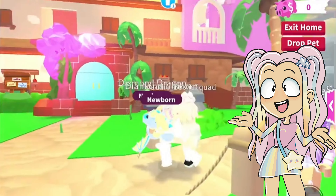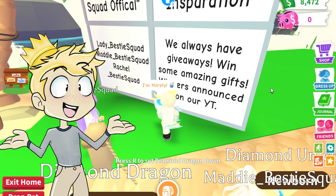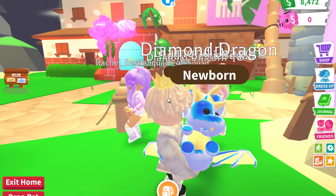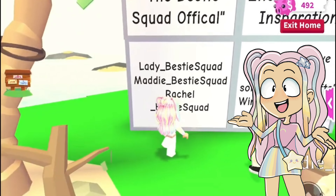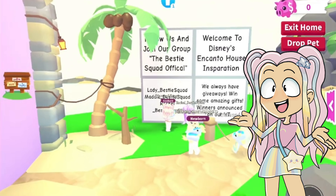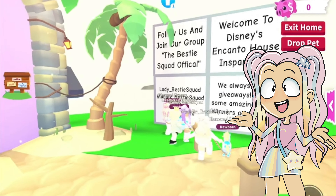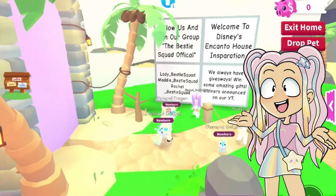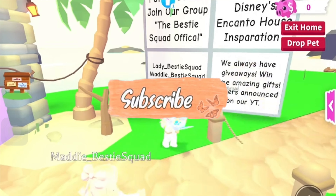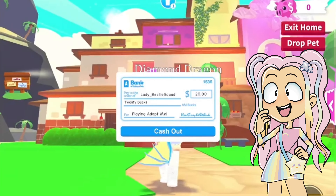So we are going to be showing you the Encanto house. Here is what it looks like. We have a board over here — which Lady forgot to add me on. All of your names: Lady Bestie Squad, Maddie Bestie Squad, Rachel. It says welcome to Disney's Encanto. We have giveaways on our YouTube channel and on our Roblox group — you can join our group and subscribe to our YouTube channel and join our giveaways.